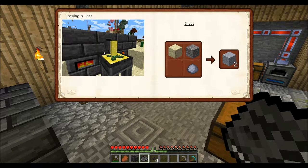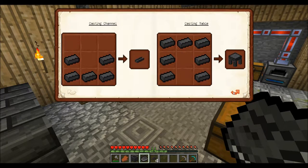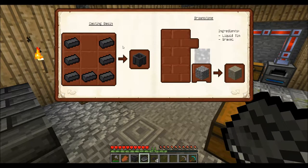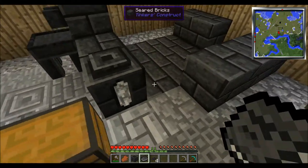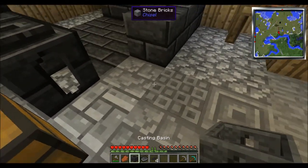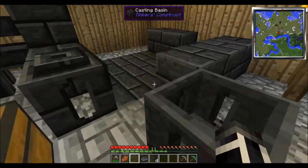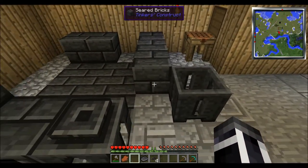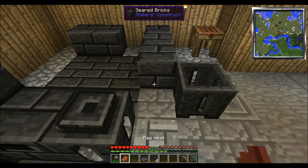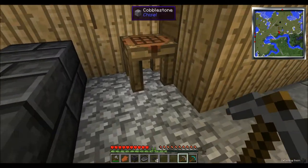Yeah, this is a good example of it right here - you can pour a mold. Channel casting. Oh, I know what that's for - that's for this thing. You have the smelter. Wow, you can actually put it away from the area? That's kind of cool.